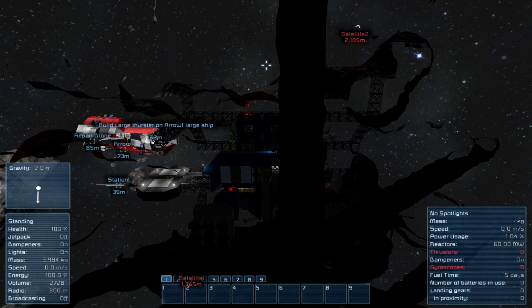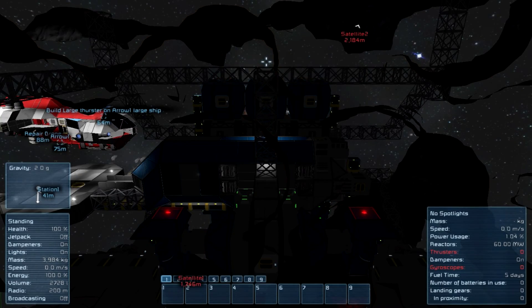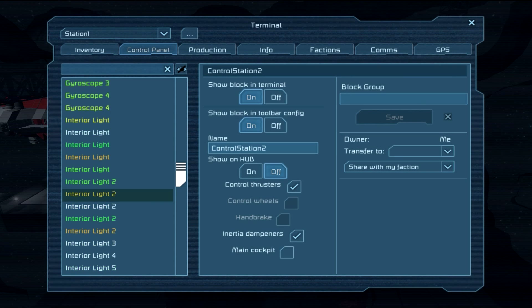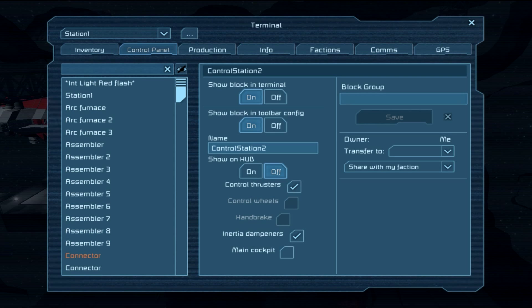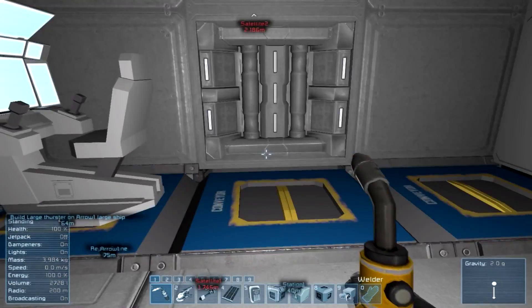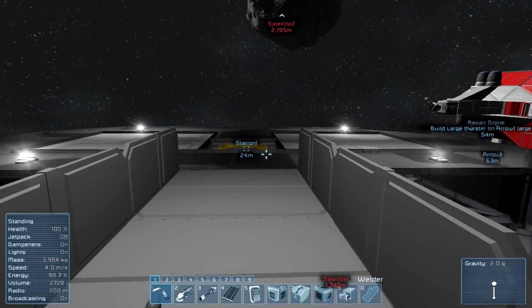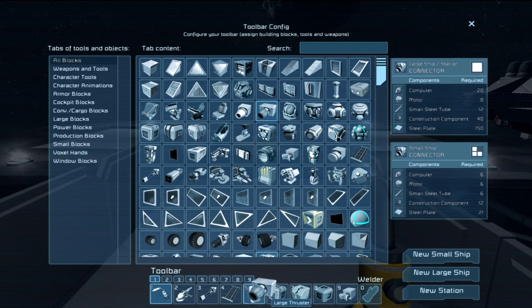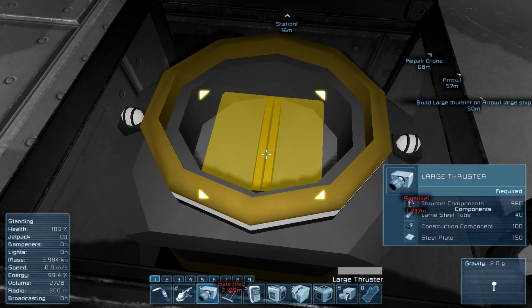Hello ladies and gentlemen, boys and girls, welcome back to episode three. Last time we sat right here in this chair and it updated stuff, so now let's hit the cakey. Everything belongs to us — we own this whole station, which does have drills in case you need to make a few things, and we also now have the large thruster, so let's start building that.